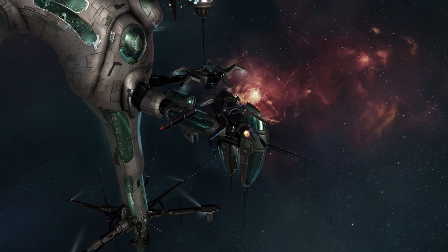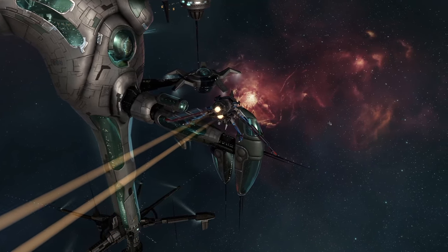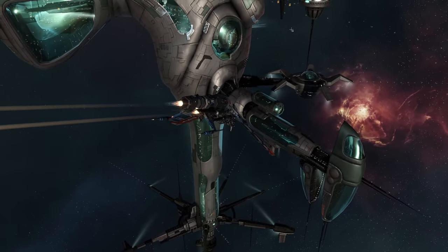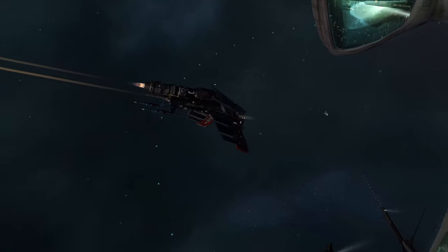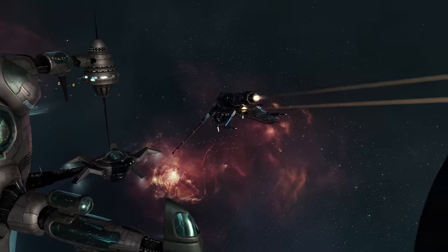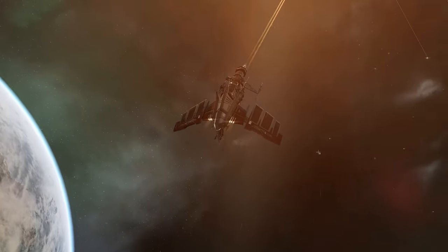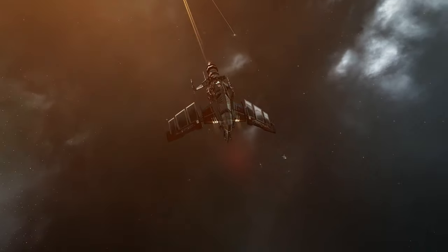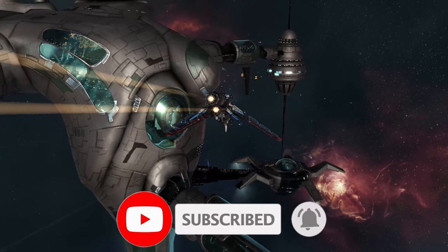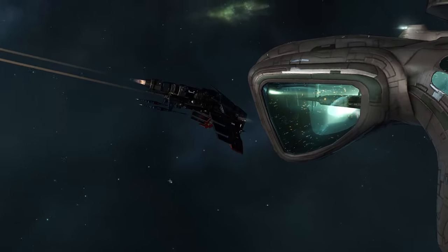So there you have it — that is the Scram Kiting Firetail. I think the most effective way to fly it is to take advantage of its small sig radius. In the brawling Firetail, orbit 500; in the Scram Kiting Firetail, orbit around 7k — in some cases keep at range, but I think orbiting is more effective. If you enjoy the content please like, comment and subscribe — very much appreciated. That's all folks, catch you in the next video, cheers.